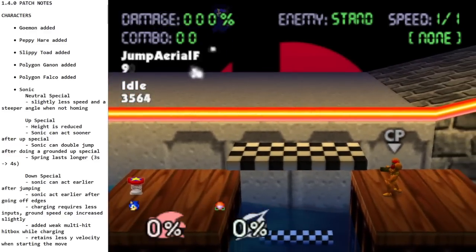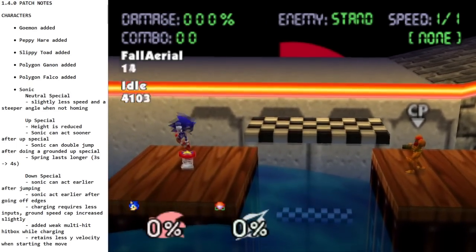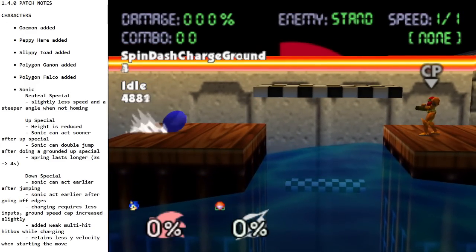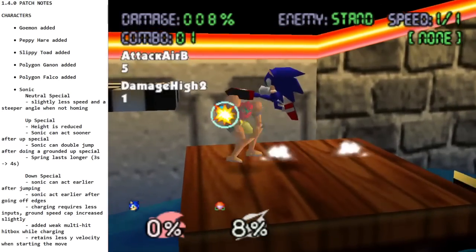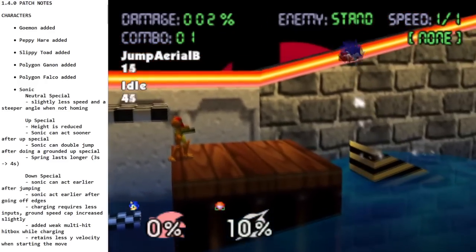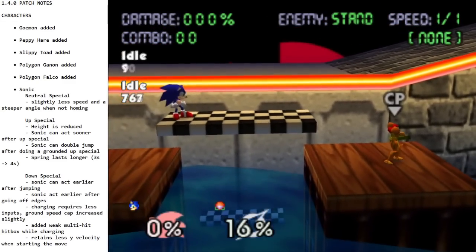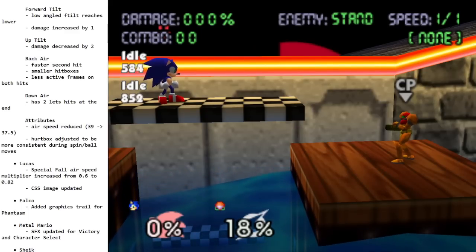If you do a grounded up-B, you can double jump after — it doesn't take your jump away. The spring lasts one second longer. Changes to down special are definitely welcome: you can act earlier after jumping, so more options there. After going off ledges you can act earlier. Charging requires fewer inputs and you can go a little faster. It does have a weak hitbox while charging, so if you drop onto somebody you could turn that into something cool. It also retains less Y-velocity when starting to move, so if you use it in the air you'll float a little bit instead of immediately sinking.